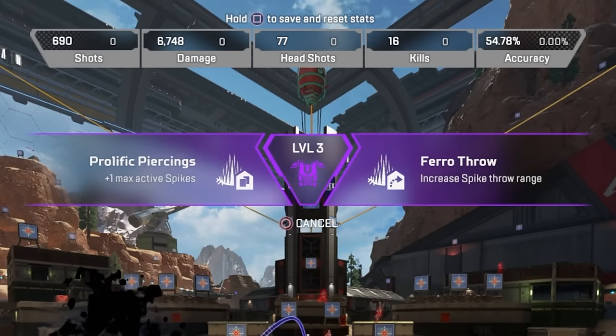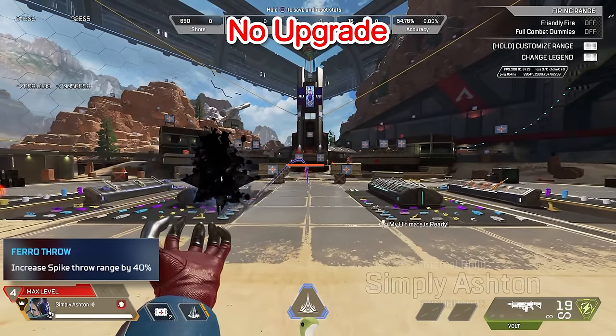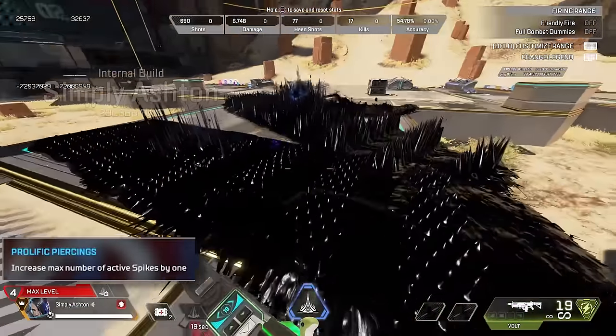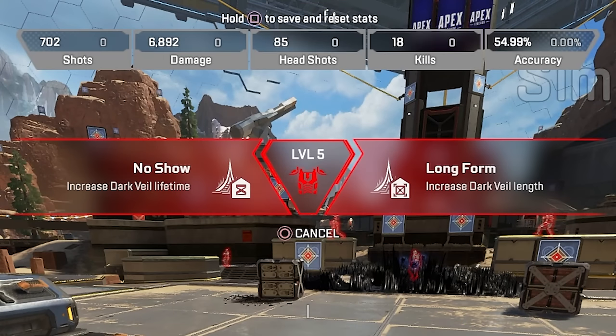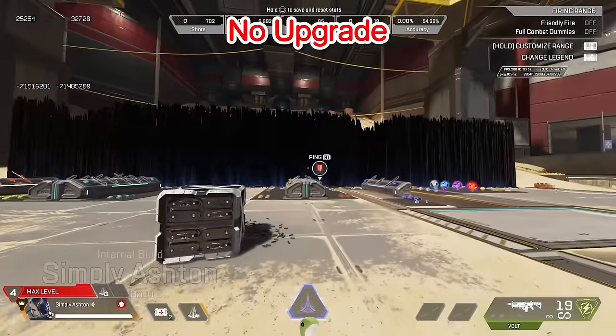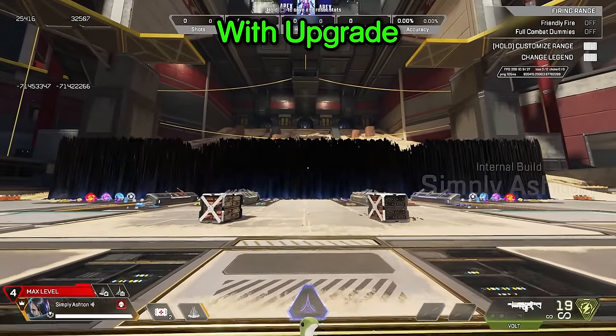Catalyst's first set of upgrades lets you revert one of her previous nerfs, with the choice of throwing her ferro fluid even further or having an extra spike active at all times. Seeing this in the range really opened my eyes to how far you used to be able to throw these traps, and now you can do it again. The extra active spikes means you can have 3 traps active at once before having to remove one. For her second set of upgrades, she has the choice of increasing her ult's lifetime or its length — and the length increase makes it 27% longer, a decent chunk bigger so you can cover more ground and rotate more safely.